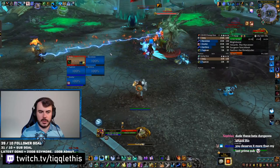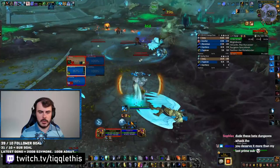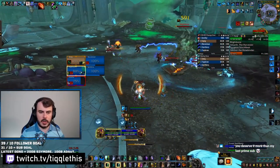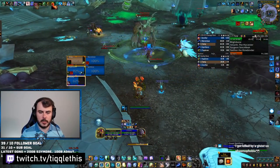Now for the first boss, someone will get targeted with a vomit. Everyone else get away from that player. After the vomit goes out, there will be three adds. You need to CC and kill those adds before they touch you. If they touch you, they're gonna do huge damage, and if they explode, it's gonna be basically a wipe, or your healer's gonna swear at you a lot.